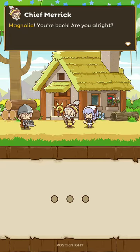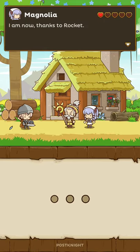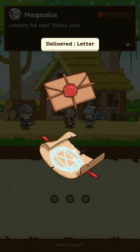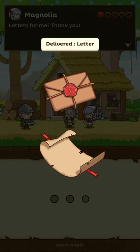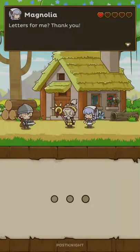Now let's talk a little bit about bonds, which I did touch on last episode. This is basically the tutorial on bonds. As you can see, Magnolia has five hearts on the top screen with only one filled. And we deliver her letter.